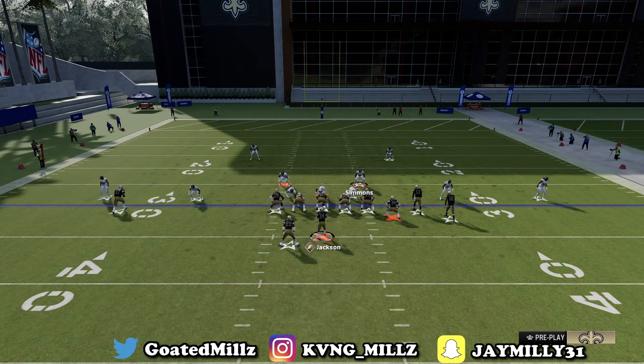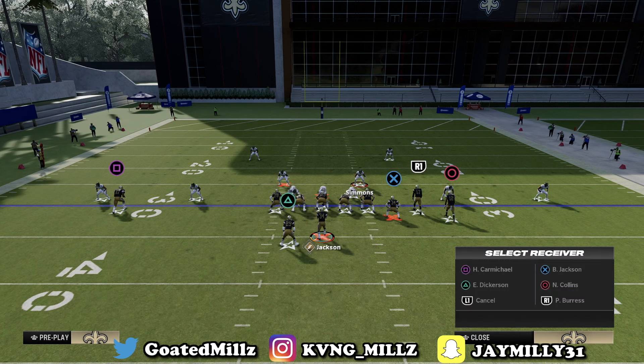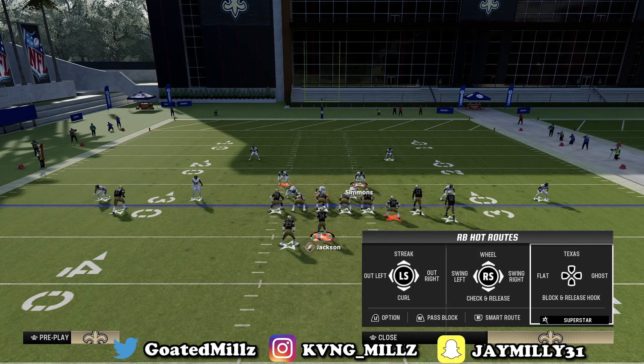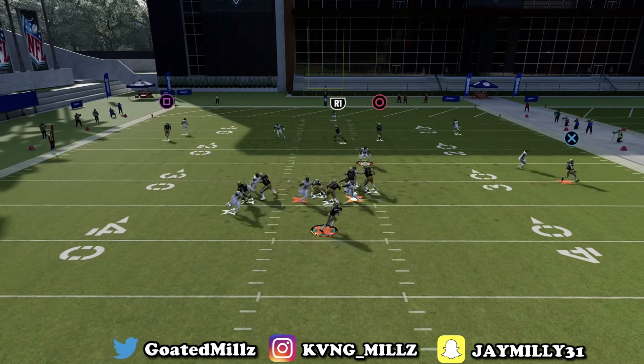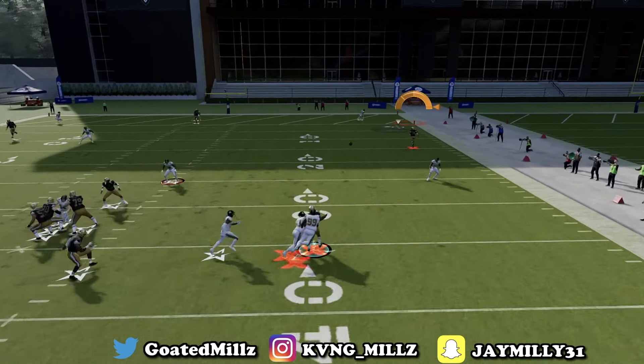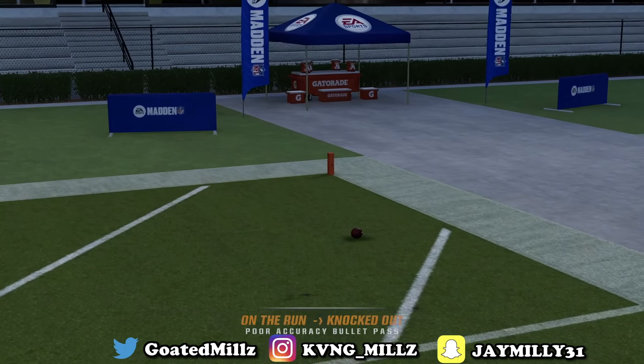Literally all you want to do if they blitz that dude off the edge is block the running back and slide right: L1, right stick to the right, block the running back by pressing triangle to pass block. That is literally all you want to do. And as you see right here — boom — everything is picked up. You have time to throw anything you want, step up in the pocket and throw.